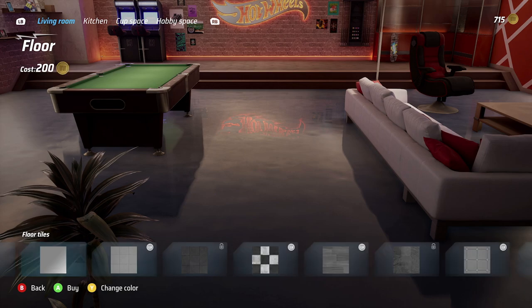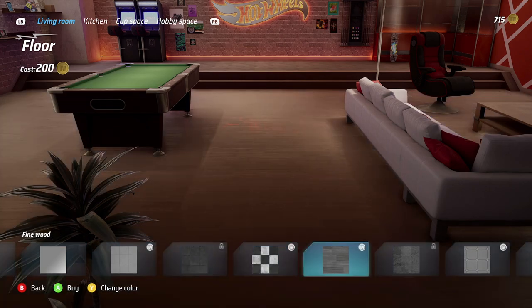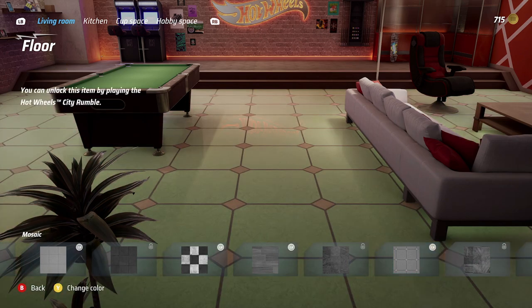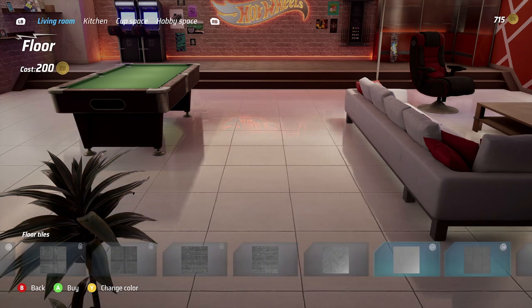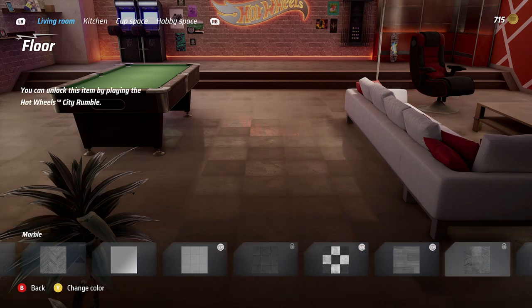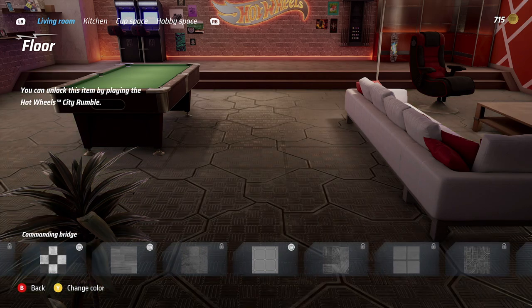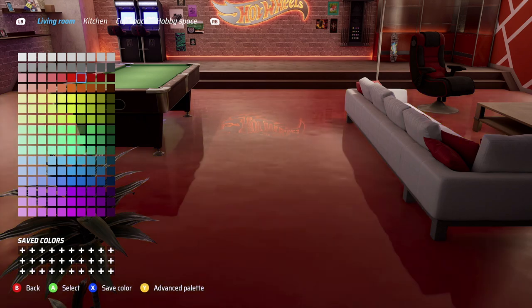Looking at the floors — we have glossy options and we've been unlocking some through campaign mode, which is a great reason to grind the campaign and build the house you've been dreaming of. Some cost 200, some are locked, and you can change the colors too. Let's go with a red floor — we're in Hot Wheels after all!